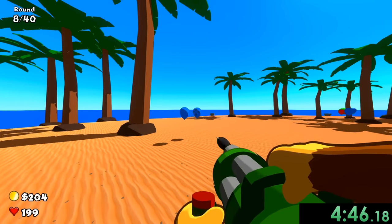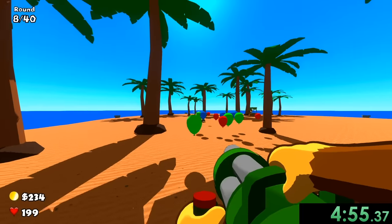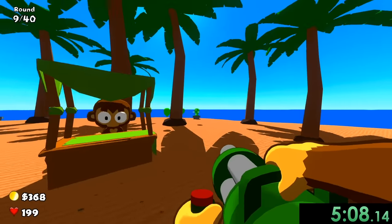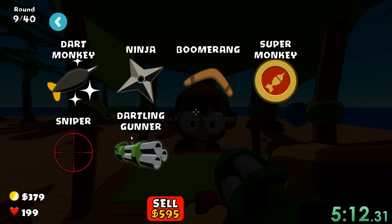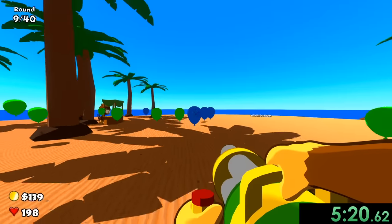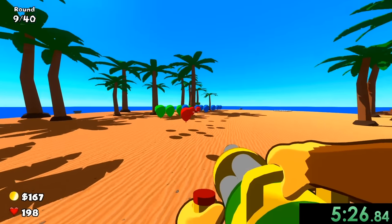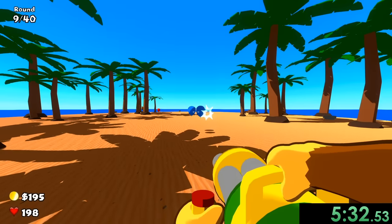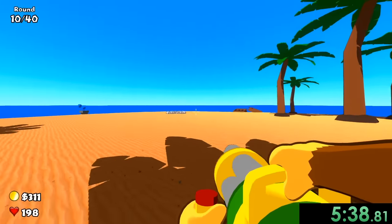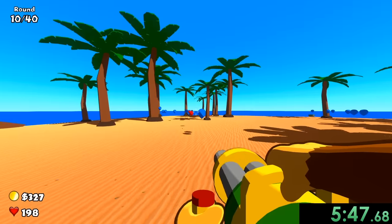We can also get focused firing soon which will help because our fire radius isn't doing great right now. We have a swarm coming — this is why the dartling gunner is nice because a regular dart monkey just couldn't handle this. We buy focused fire and now we need 800 more for the next upgrade. Focused fire helps a lot because you know exactly where you're shooting.